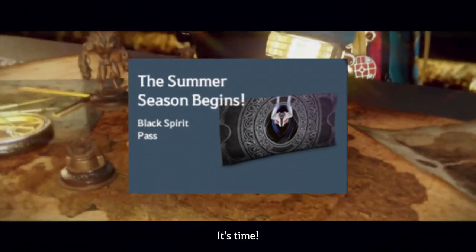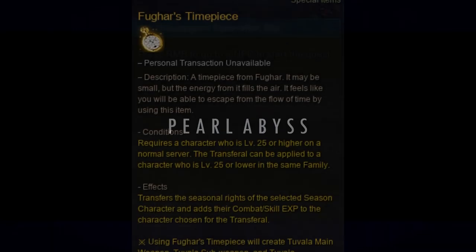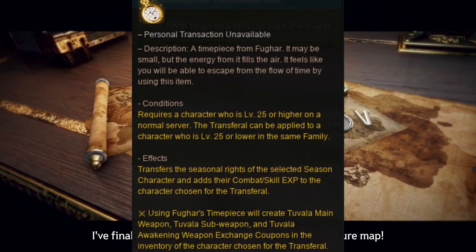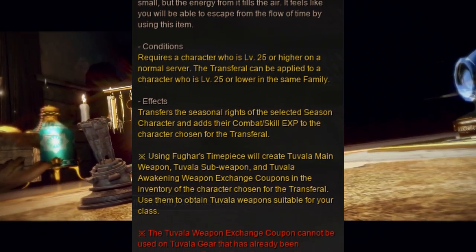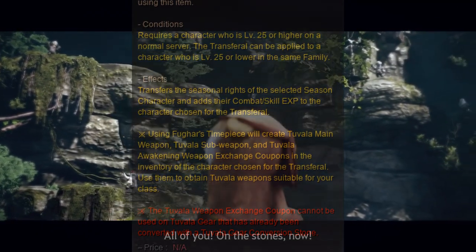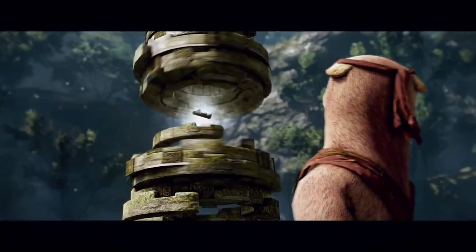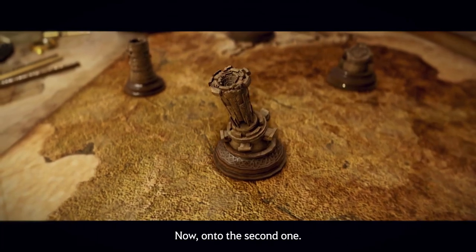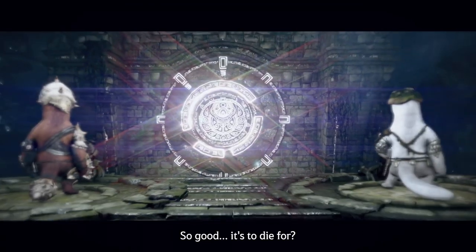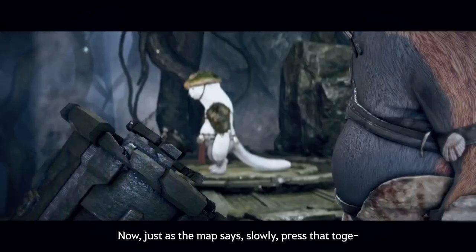There is also another item added, which was announced at the Heidel Ball, that lets you transfer your season status to another character. This is Fughar's Timepiece, but the new character you want to be a season character must still be below level 25 in order to enable this transfer. Next is the ability to completely skip the whole main questline up until the Media Region, but you need to have completed that Main Media questline on at least one other character. We've made a guide for that in a separate video linked above.